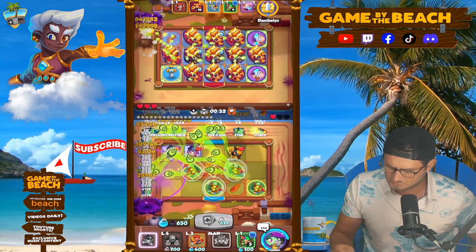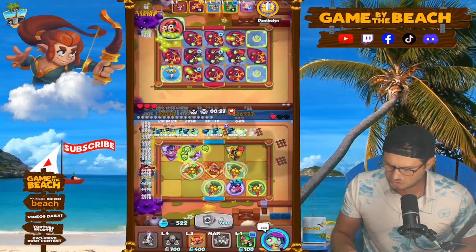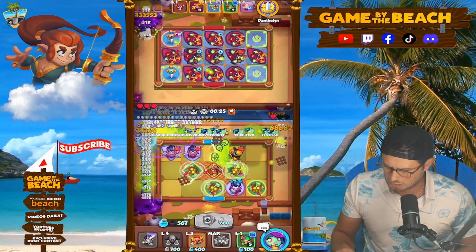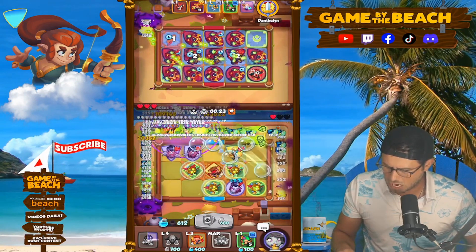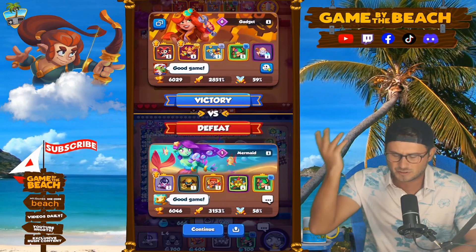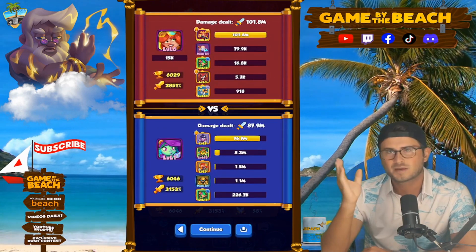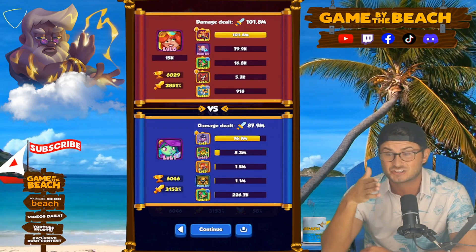35 seconds. I don't think we've got much of a chance here. I'll hit my Mermaid — is it going to do anything? And that is an L. Hit him with a good game — not a whole lot else we could do.